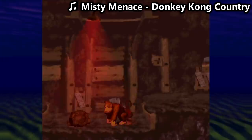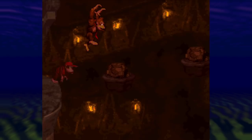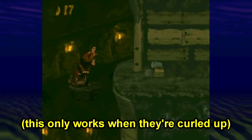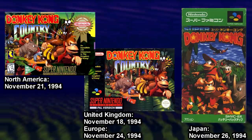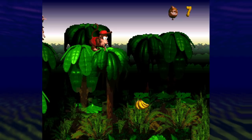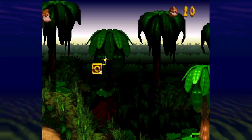These enemies are called Rock Crocs, and they only appear in one level. The main challenge of Stop and Go Station revolves around activating barrels and keeping the Rock Crocs asleep. In the North American and European versions they're completely invincible, but in the Japanese version they can be killed by Donkey Kong's hand slap — a change carried over to the Game Boy Advance port. Although all versions of DKC on the Super Nintendo were released within 8 days of each other, there are actually a lot of differences in the Japanese version.